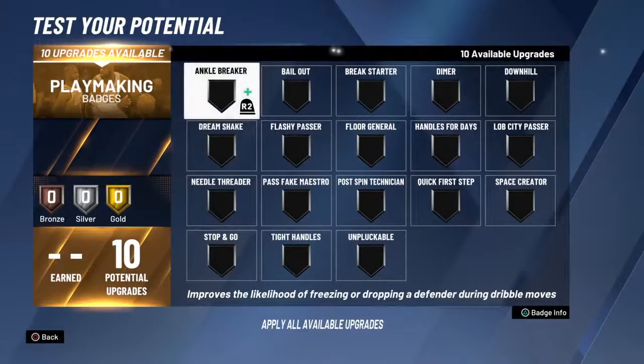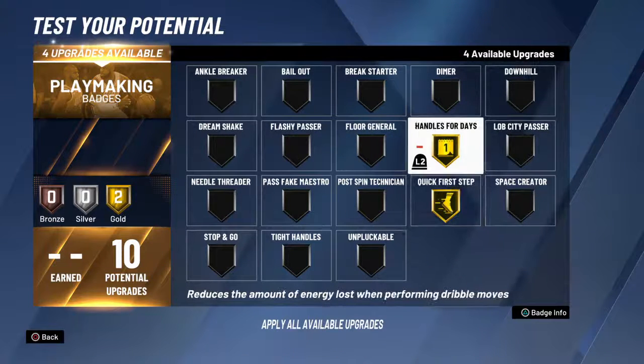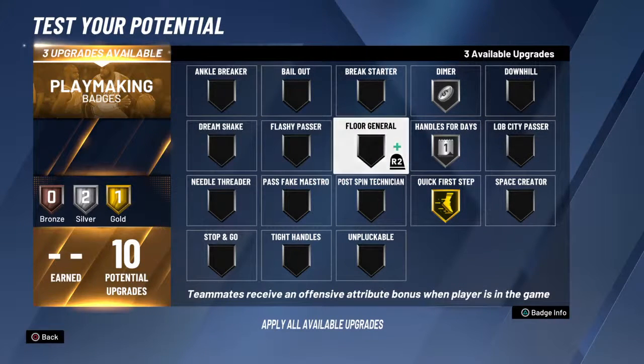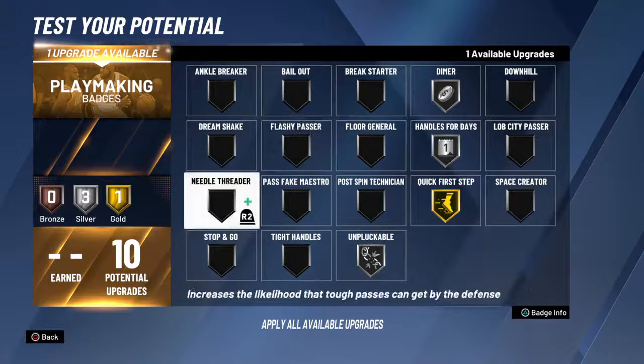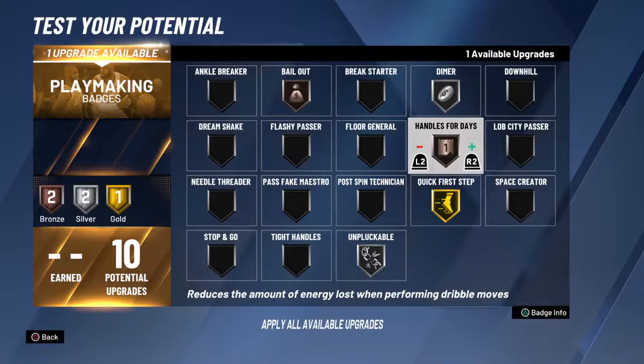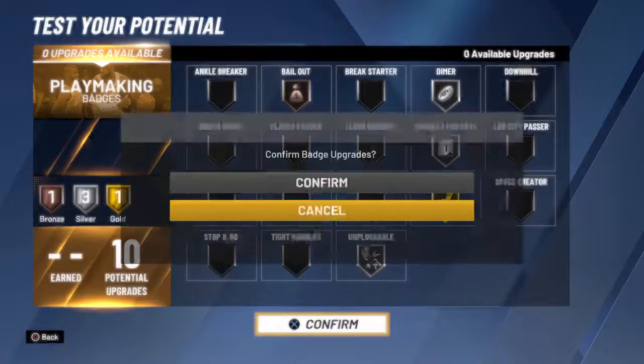For the 10 playmaking slots, I only have six. I run handles for days and quick first step because this build can ISO. If you hit 96 overall you do get pro dribble moves, but even without them I don't struggle that much to ISO. At diamond I'd probably drop handles for days down to silver and add something like bailout or unpluckable — I currently have unpluckable at silver on this build. It depends on who I'm playing with.